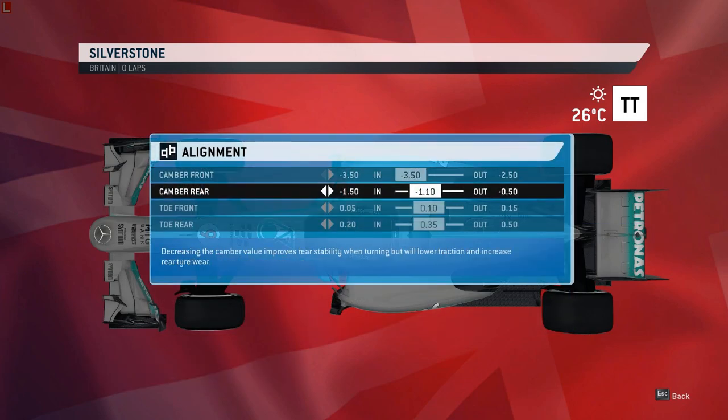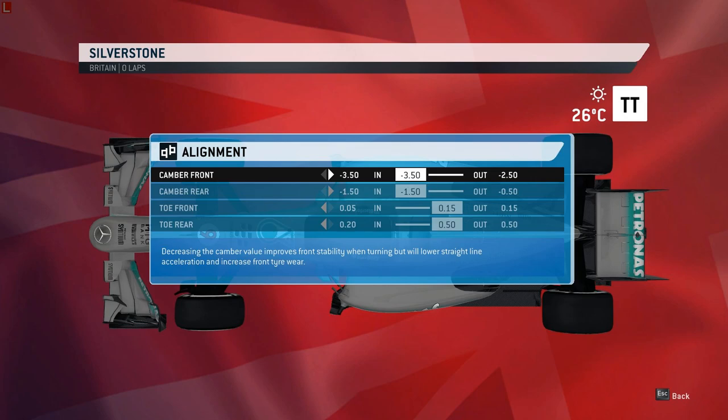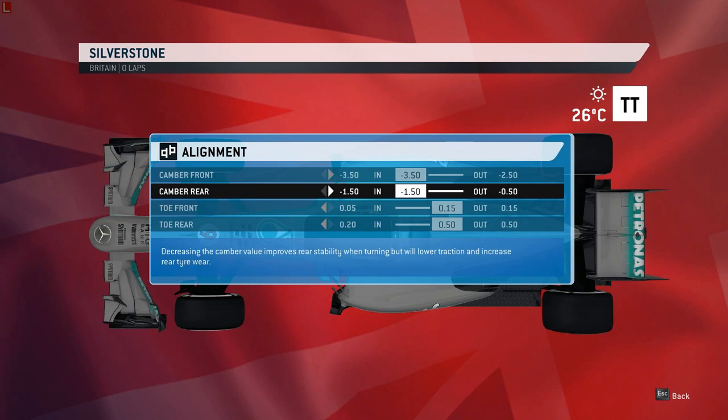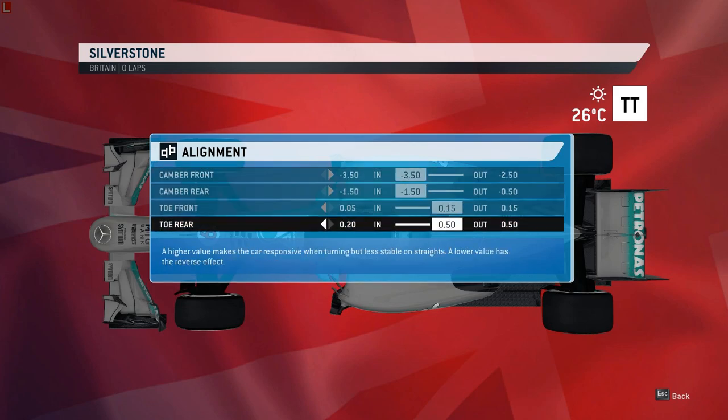Alignment: always, always run full left camber and full right toe. Full left camber is supposed to give you better tyre wear, and it does, but not worth it in this game. It costs you too much time — probably two or three tenths per lap, which after ten laps is two or three seconds or more. So full left camber, full right toe is always the way to go.